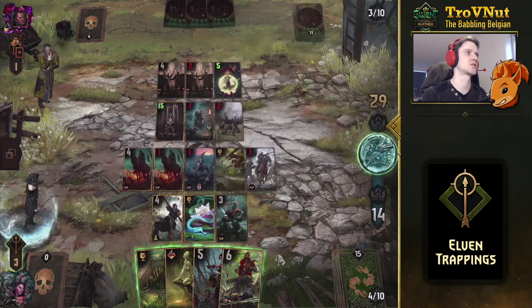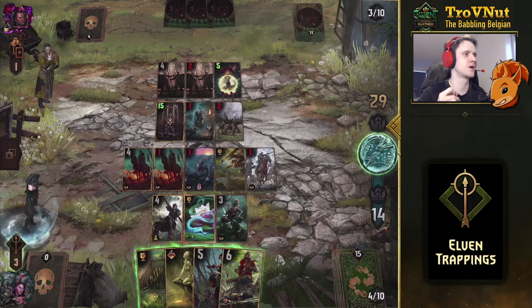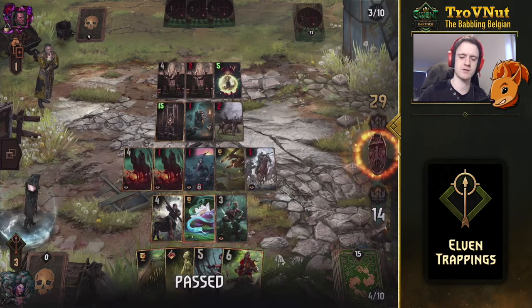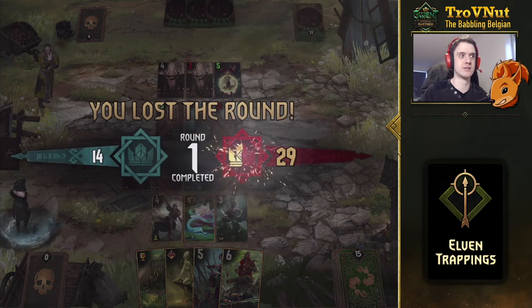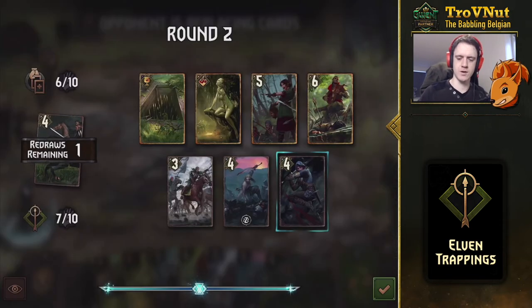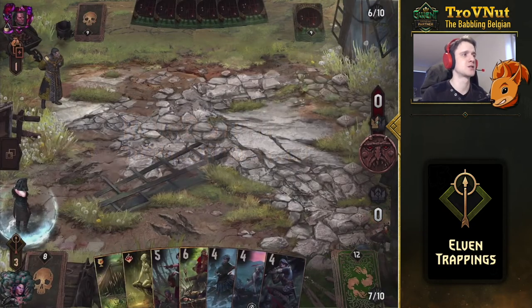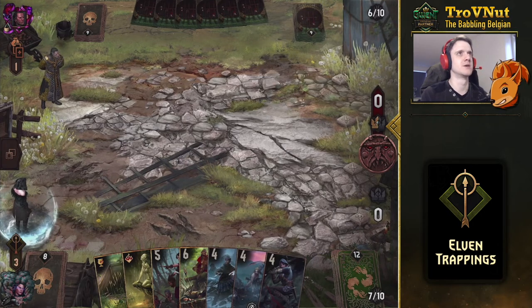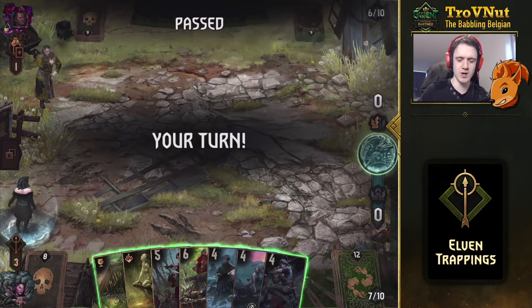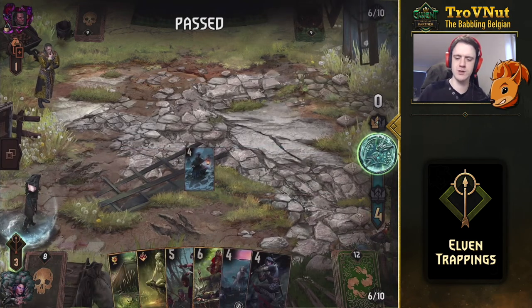The opponent plays a special card, triggering the Serpent Trap — and it kills that 10-power Poisoner. We're still about eight points behind, so it's high time to pass. They play Fergus var Emreis — a lot of spying happening. They used Joachim and Fergus, and Coup de Grâce could come back. Let's pass now. Round two starts with a terrible hand — very bad mulligan draws. I'm hoping for a pass from my opponent. They do pass quickly, wow.